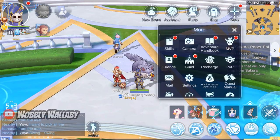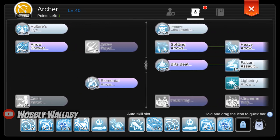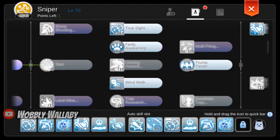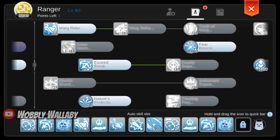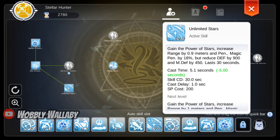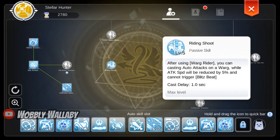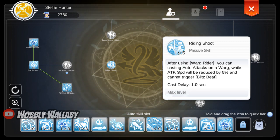Next, let's look at my skills. For archer, max Vulture's Eye, Owl's Eye, and Elemental Arrow. For hunter, max Improved Concentration and Beast Mastery. For sniper, max True Sight for rarity awakening, Trump Tamer, and Wind Walk. For ranger, max Work Rider, Exceed Break, Fear Breeze, and Nature's Protection. For fourth job skills, maximize Unlimited Stars first for the penetration, then maximize Meteor Fission. You can also do Riding Shooting so you can ride your warg while killing things, but this is optional since it slows down your attack speed by 5%. We'll go over auto attack skills once we are farming since it depends on what you are farming.